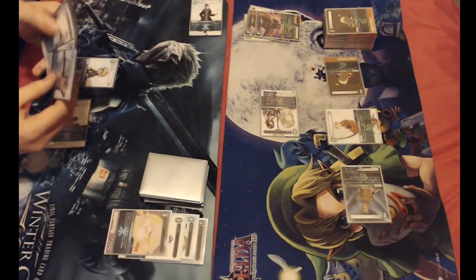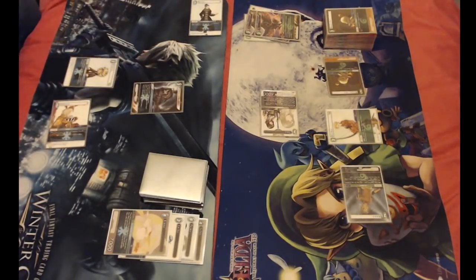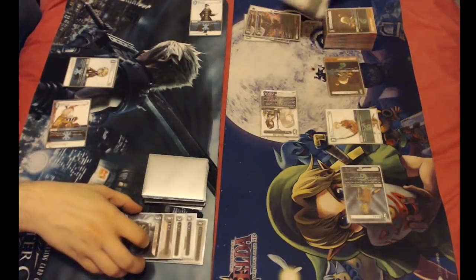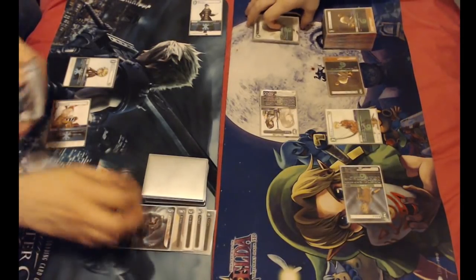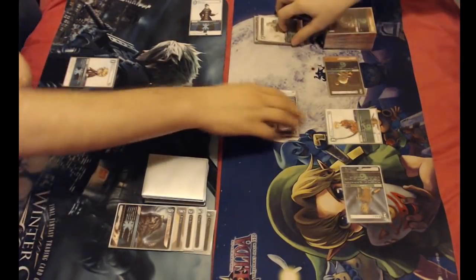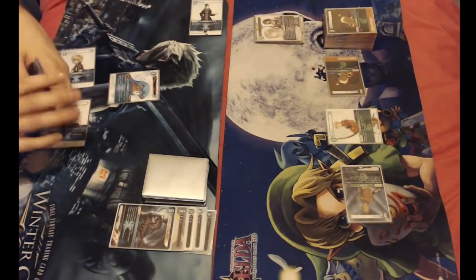Rinoa and one for a Glazia to shoot Yuna and you discard one. Let's get rid of Vata. And I'll stick down a Flan and pass there.